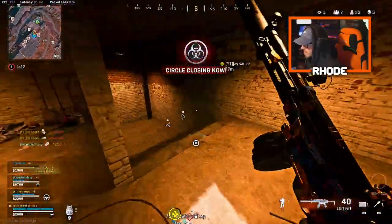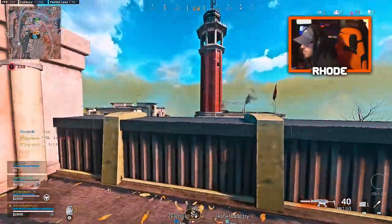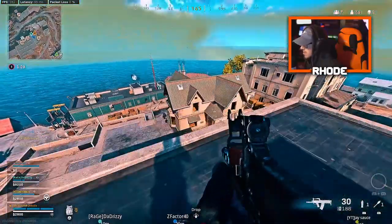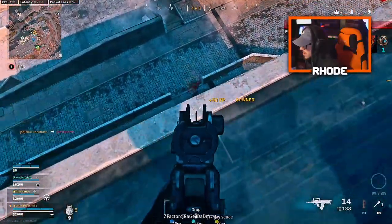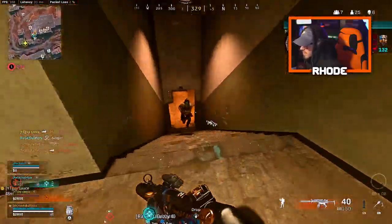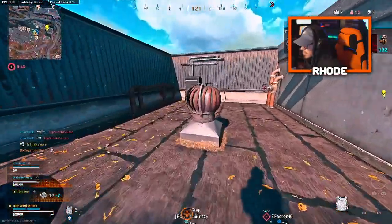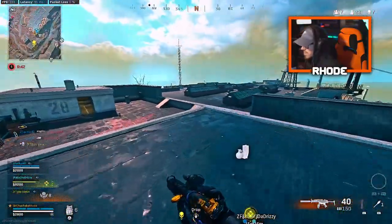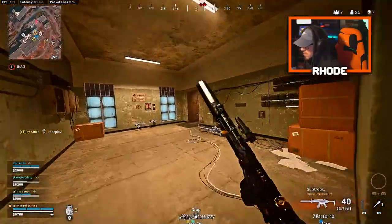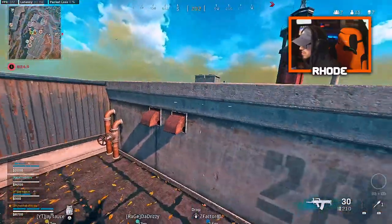This teammate was in the lighthouse. Those guys have loadouts — I'm sure they do. Moving up. We got enemies up here. Why is it always me? You get the most money, it's always you. Throwing stun. There's several of them. There's a lot of people there bro. I got people — throwing dead silence, let's go to work.